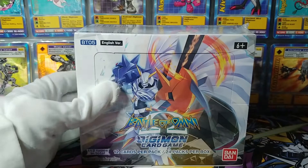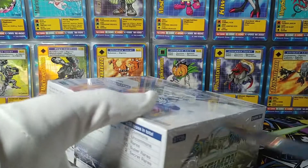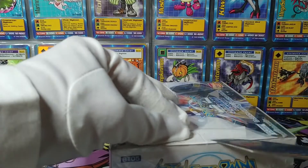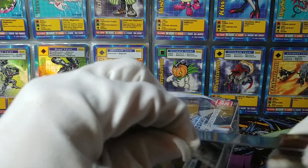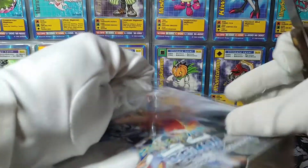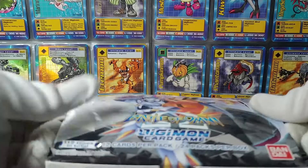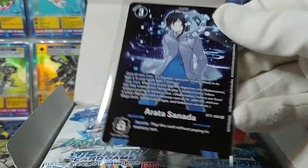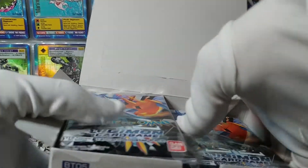Hello and welcome back to another Digimon Battle of Omni BT-05 unboxing. Kind of like with Great Legend a while back, Battle of Omni is a set that I have almost completed in my binder, but the cards I'm still looking for are very valuable and very difficult to find as singles. This box came on sale for a really good price at my not-so-local game store, so let's give it a shot. Right off the bat we have this Arata Sonata, which is a Tamer card — the special Promo 1 version — and it's one I don't have. So we're starting off on a good note.